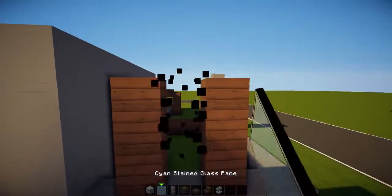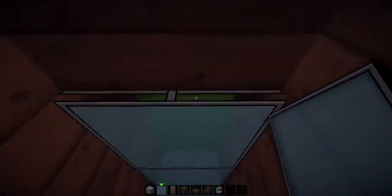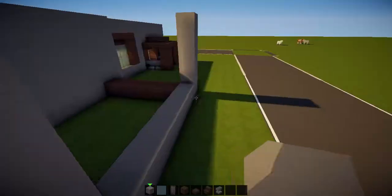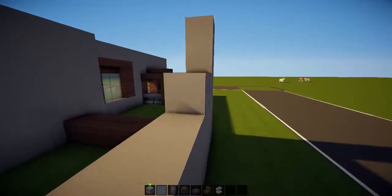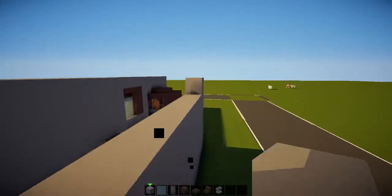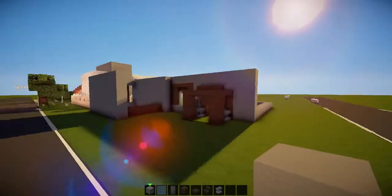Dark oak, dark oak — upside down stairs. I didn't like that. There is a bit of an overlap gap here if you can see, but it's really hard to see so it doesn't really matter. We'll just fill the rest of this wall up with gray wool. We've got quite a lot of our front done already.